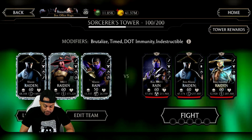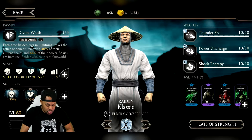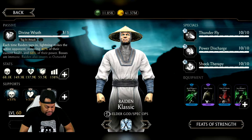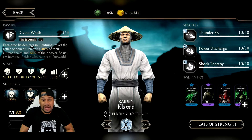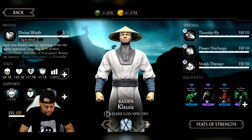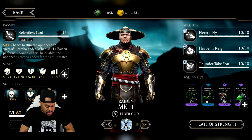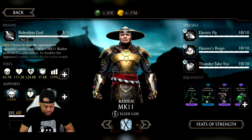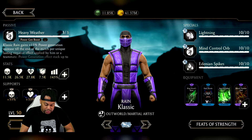Now, we don't know if we're going to be able to hit it — we're going to try to make it work. I don't really feel like I have the best build, but I'm going to give it a shot. We're going to double up on damage for Classic Raiden and give him a little bit of unblockable, because somebody on the team has to have some type of unblockable. MK11 Raiden's also going to get some damage and tower protection, and Classic Rain is going to get some tag-in protection and power generation.